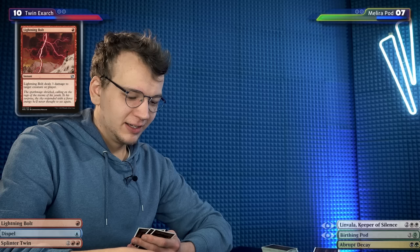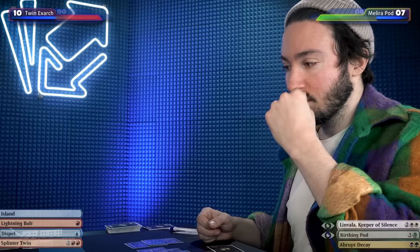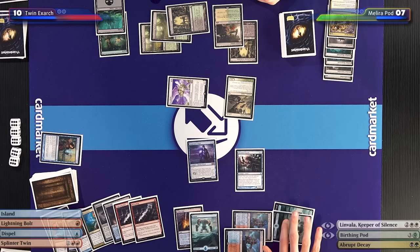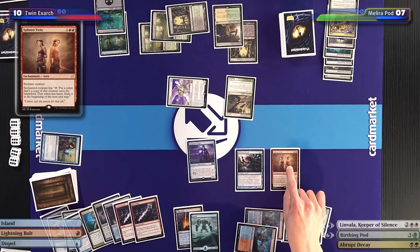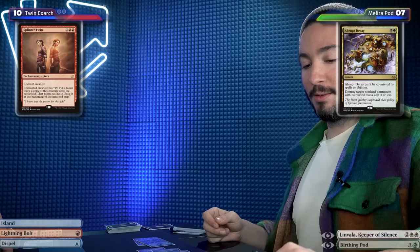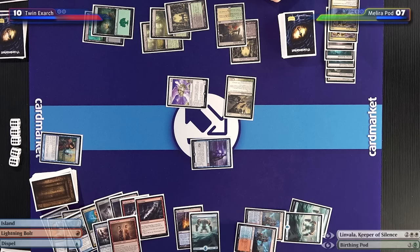I'll head into my turn, drawing a card. Electrolyze! It doesn't get much better. Do you have a four-drop? A five-drop? It's a famous one. I'll try to cast Splinter Twin targeting my Exarch. I will respond — I've been drawing a lot of cards and multiples — I'm going to cast Abrupt Decay targeting your Deceiver Exarch. That is unfortunate. You had to shoot your shot — if I didn't have it, I'd be dead. I'll attack with the Snapcaster Mage.